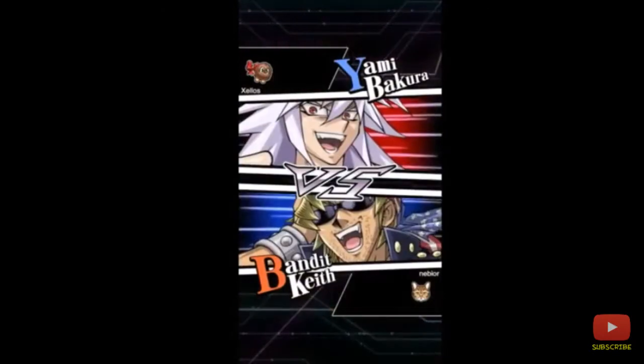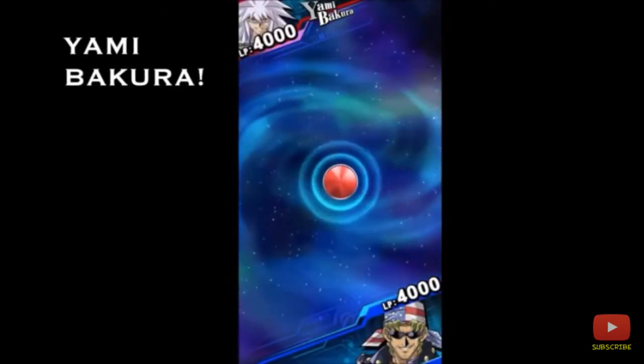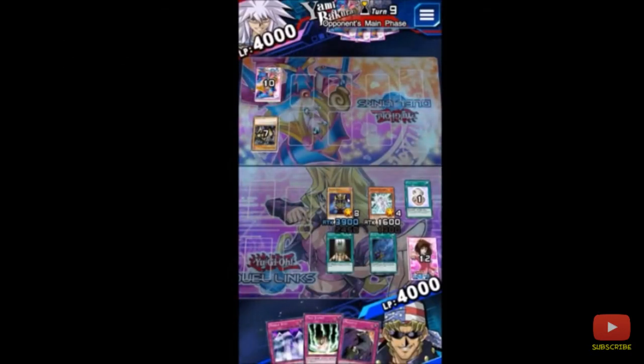Yeah, Yami Marik is in this, which is interesting, so that's gonna be a potential next character. Next up we have Yami Bakura — he's gonna be another character, most likely leaked. His signature skill is called Fiend Farewell. Let's see what happens.